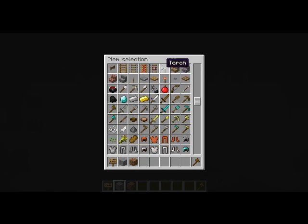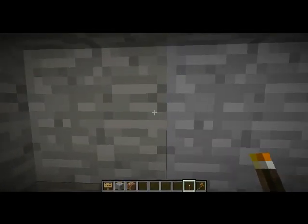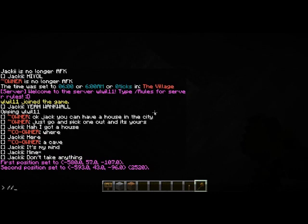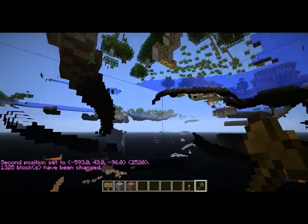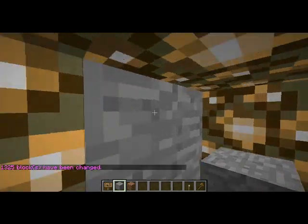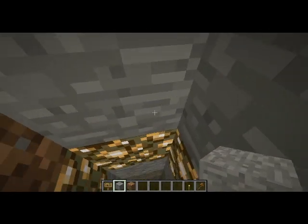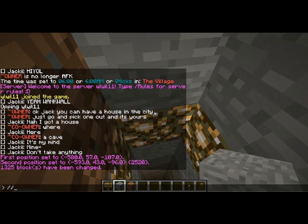Now I will get a torch and we are going to make it this way, then we are going to go down a few blocks, then we will make the second position and we will do outline. Now if I break something — ok, so now what we are going to have to do is find undo.